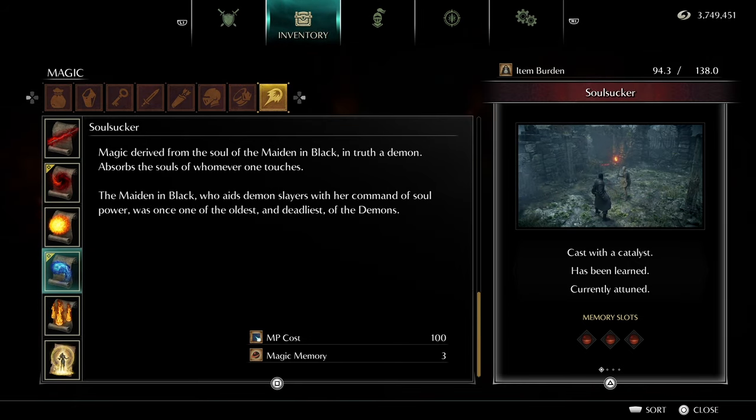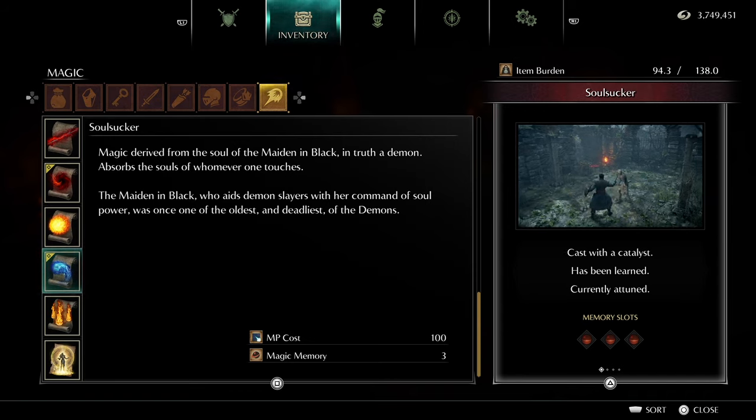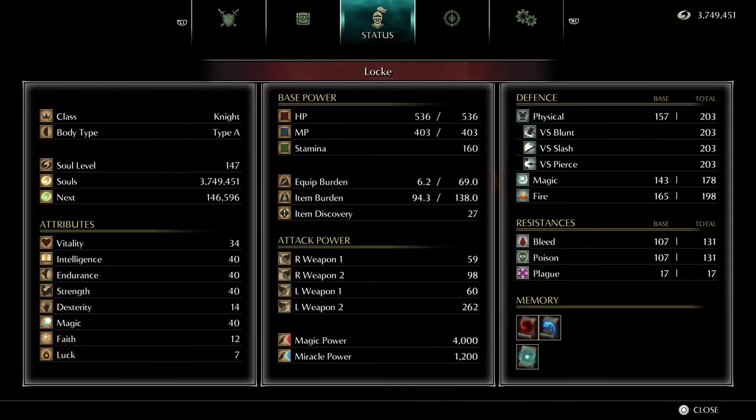I will be using Soul Sucker in quite a few of these runs as I don't have a very good strength or dexterity melee build, but don't worry if you want to use this — you don't really need that much magic or intelligence. I've kept my stats soft capped at 40 so I haven't gone crazy with the leveling.